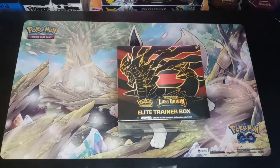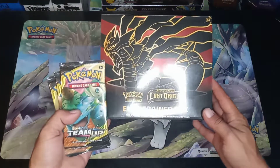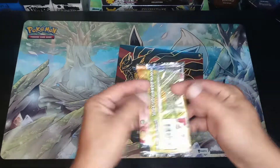What's up everybody? Welcome back to Georgie Pools. I'm gonna do a quick opening. We got a Lost Origin ETB, but let's start it off with a few packs of Team Up.